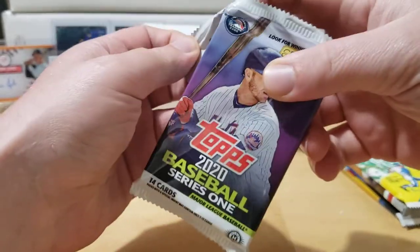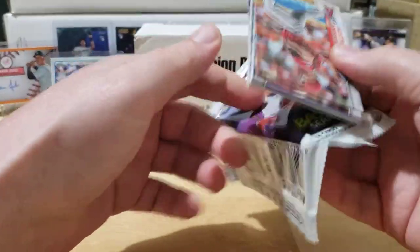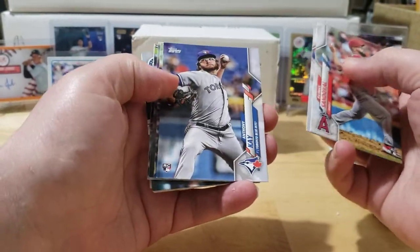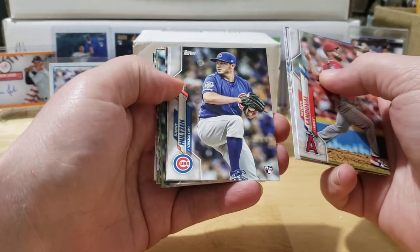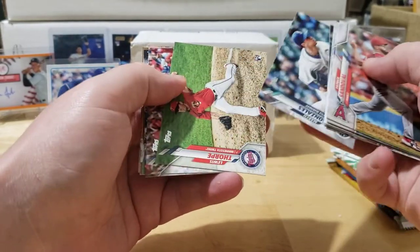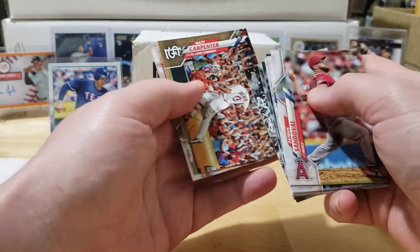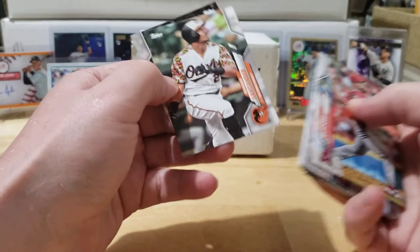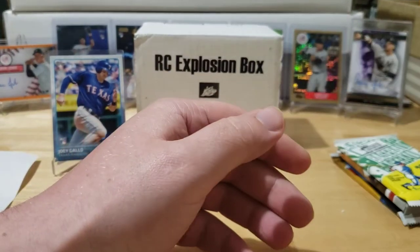2020 Series 1 — Lux, Yordan, Bichette, and Aquino are the big ones from this one. Got a Sandoval, David Fletcher, Anthony K, Gurriel Jr., Danny Holtson, Jantz Cisco, Nick Solak rookie — not a bad one — Marco Gonzalez, Lewis Thorpe, Gene Cigar, Braves team card, a Matt Carpenter gold numbered 801 out of 2020, Anthony Santander, and Mike Fiers — Fiers in two packs.